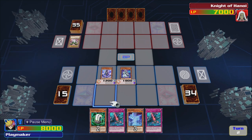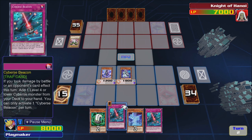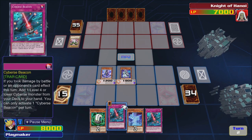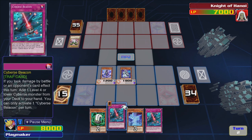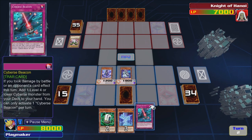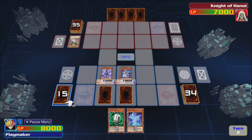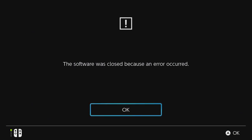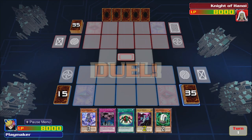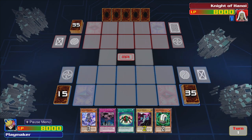We do a thousand damage and I can't attack anything else. In main phase 2, if you took damage by battle or an opponent's card effect this turn, add one level 4 or lower Cyber monster from your deck to your hand. So we just do this — and to Link... oh wow, are you serious? All right, so we're doing this duel again — the game crashes sometimes, it's just horrendous.